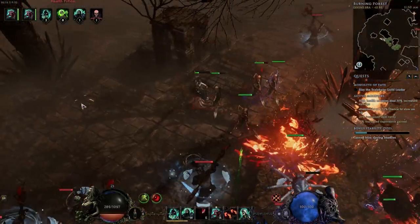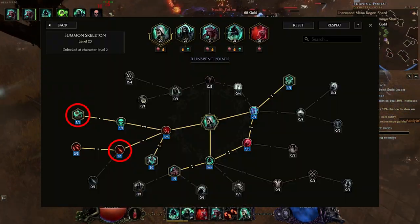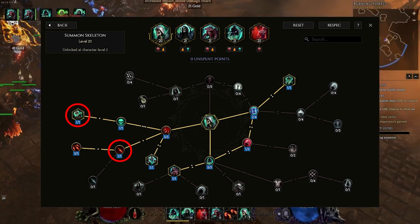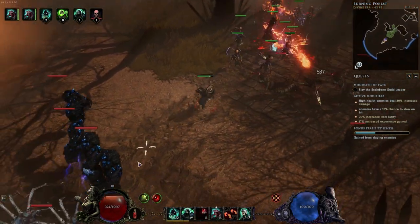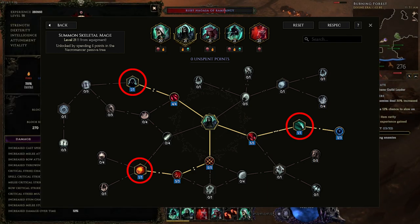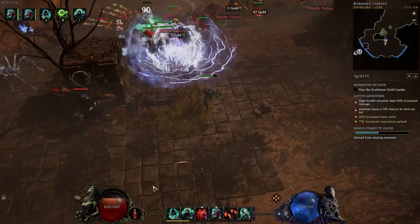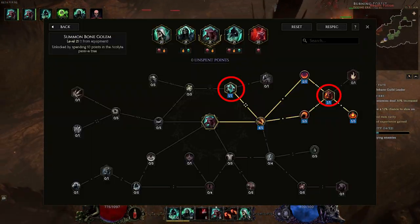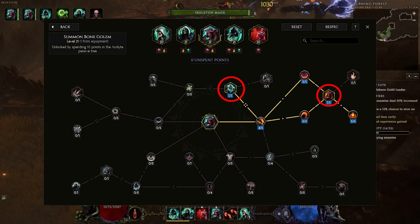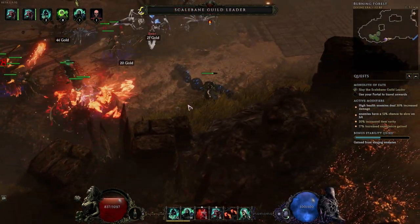It's fire-based. You use all of the passives that convert your minions to doing fire damage. You run skeletons with the fire arrows node, making it so you can only summon archers shooting fire arrows. You run skeletal mage with the arc mage, pyromancer, and mortar nodes to dish out as much fire damage from that minion as possible. You run the golem with the pyre golem and twinned golems nodes so that you have two fire golems putting out their fire auras pretty much at all times, which does a lot of damage.